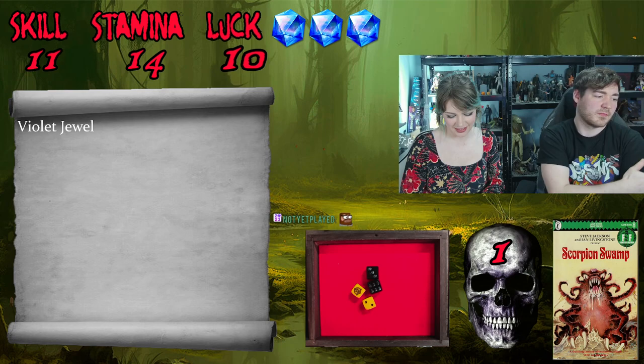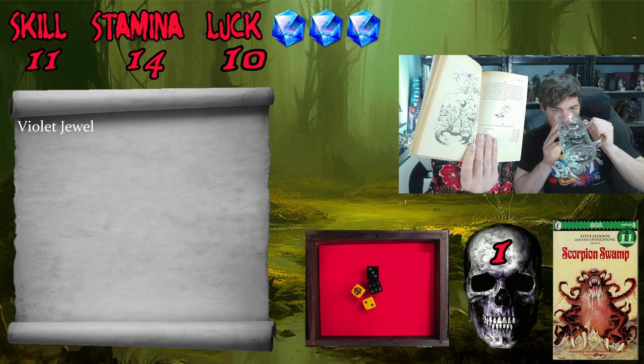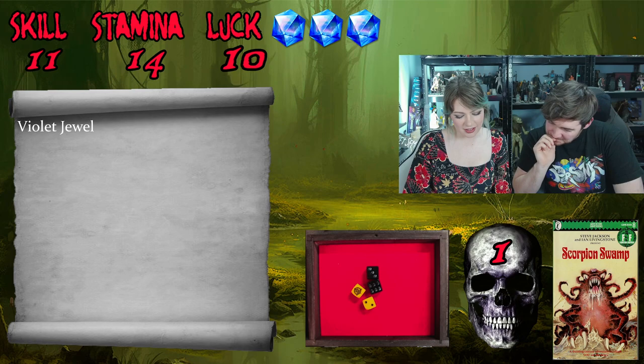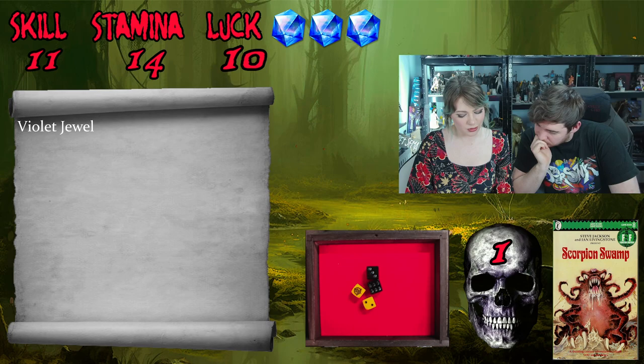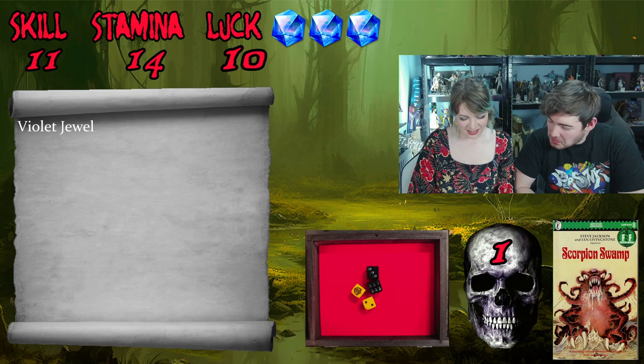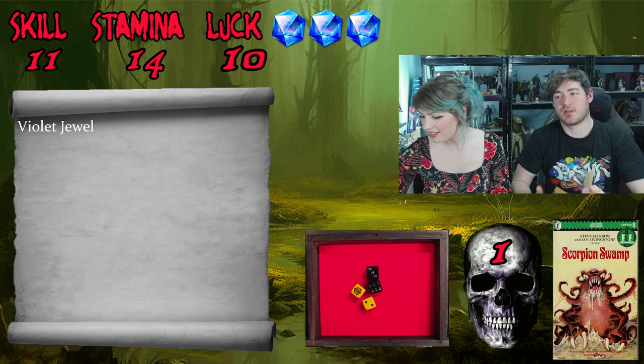We admit we like to complicate things, hopefully for the audience's entertainment. Arriving at clearing 13 via page 11: 'You can see two other paths join yours in a small clearing.' You feel a prickling sensation around your brass ring - looking down, you see dozens of small scorpions scuttling towards you. Test your luck - if lucky turn to 70, if unlucky turn to 182.